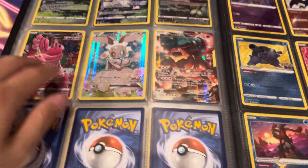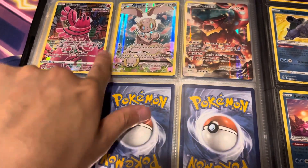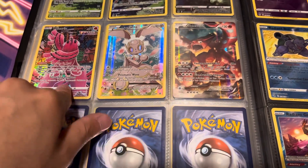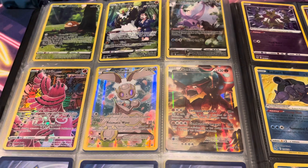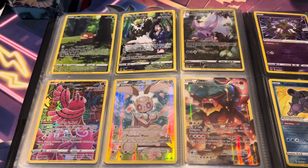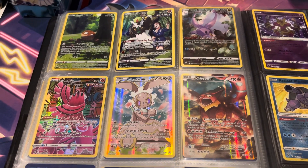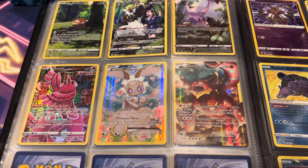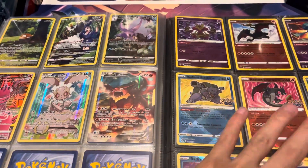I didn't finish this part because I ran out of yellow bordered cards to figure out what to do, so this is all blank. I'm pretty much going to leave it there because I don't think there are any more yellow bordered cards — if there are, please let me know. We got Voltorb, Passimian, Decidueye, Oricorio, and Magearna, followed by Volcanion as the last card.